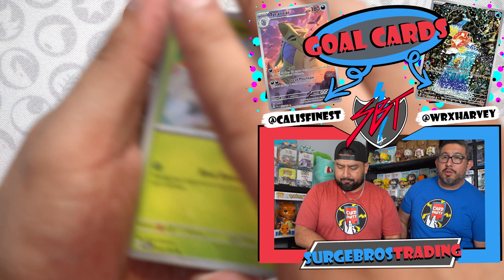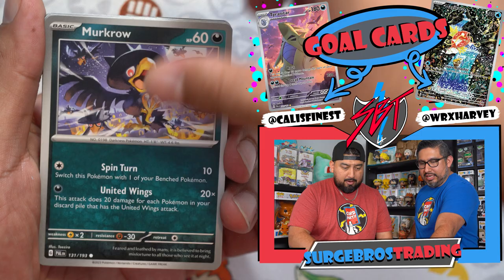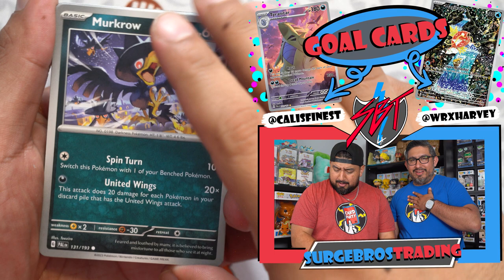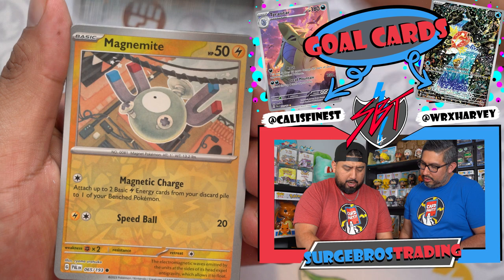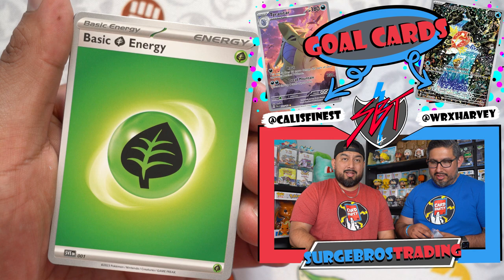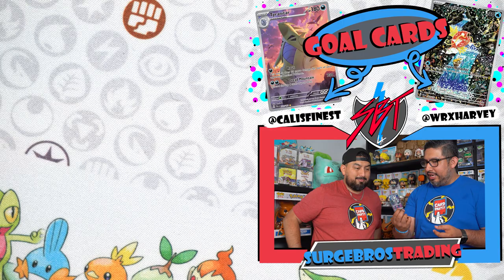Here we go, first pack, magic around to the — first pack magic! We got Murkrow, Misdreavus, Floragato, Quaxwell, Delivery Drone, Finizen, Crow, Magnemite, and an Annihilape full art — trade binder! Someone on YouTube was playing an Annihilape deck, putting some heavy damage counters on a lot of stuff, beating people up.